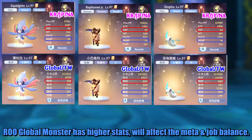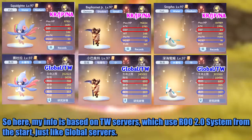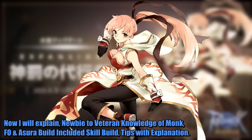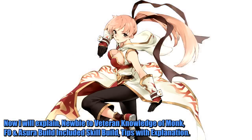The global monster has higher stats, which will affect the meta and job balance. My info is based on Taiwan servers, which use the Rue 2.0 system from the start, just like global servers. Now I will explain everything from veteran knowledge of Monk — throw spirit ball and Asura build — including skill build and tips with explanation.